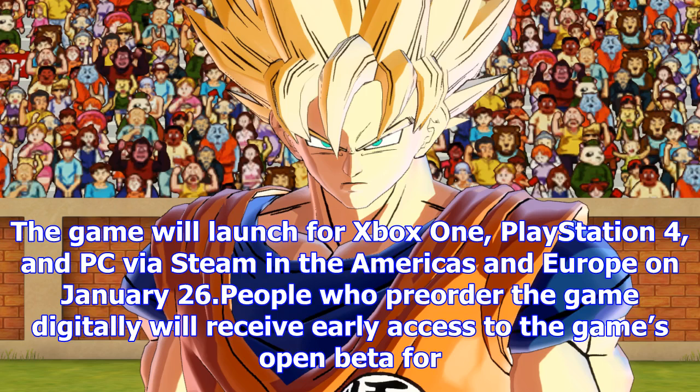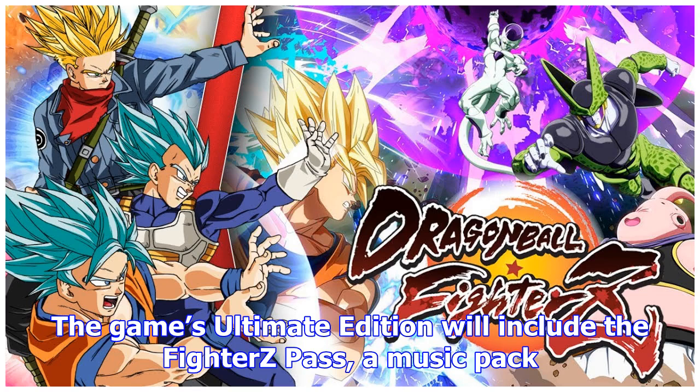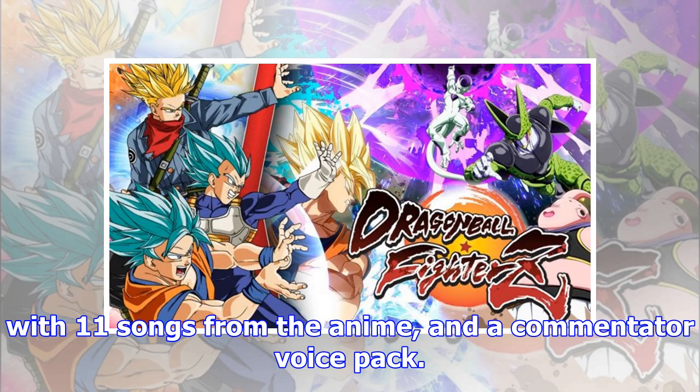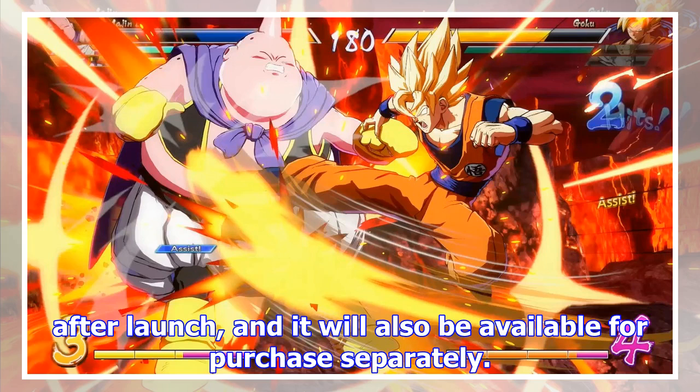The game will launch for Xbox One, PlayStation 4, and PC via Steam in the Americas, and in Europe on January 26th. People who pre-order the game digitally will receive early access to the game's open beta on PS4 and Xbox One, early access to Super Saiyan Blue Goku and Super Saiyan Blue Vegeta, two exclusive lobby avatars, and a girls' stamp pack with Android 21, Android 18, and Bulma at launch. The game's Ultimate Edition will include the Fighter's Pass, a music pack with 11 songs from the anime, and a commentator voice pack. The Fighter's Pass will include eight additional playable characters released after launch, and will also be available for purchase separately.